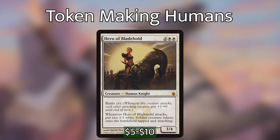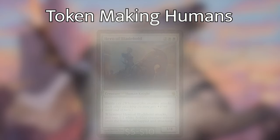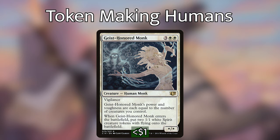Pia Nalaar and Pia and Kiran Nalaar both make one or two Thopters and can sacrifice them for some flexible advantage and interaction — mostly we're happy to see the Thopters because they activate Winota. Hero of Bladehold's attack triggers don't fire when we cheat her in with Winota, but if she gets to attack she works wonders by pumping all our creatures and generating a couple of additional activations.